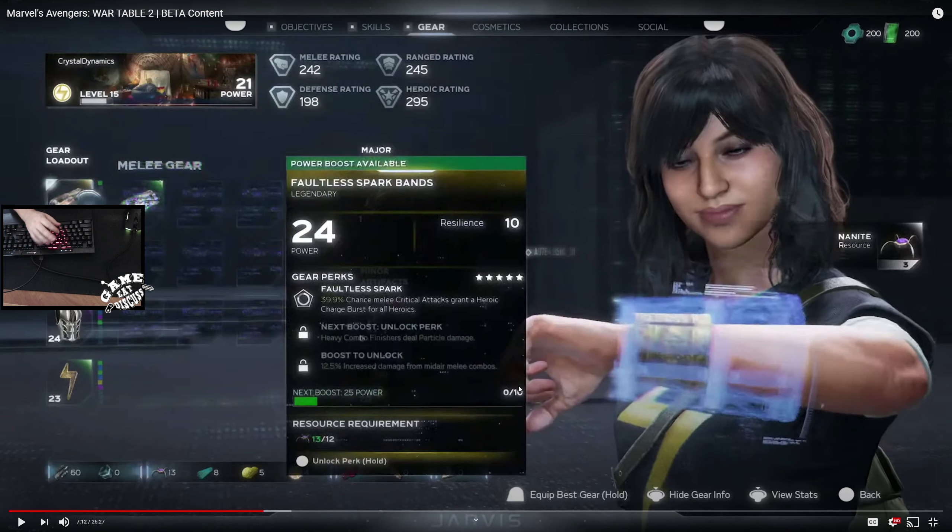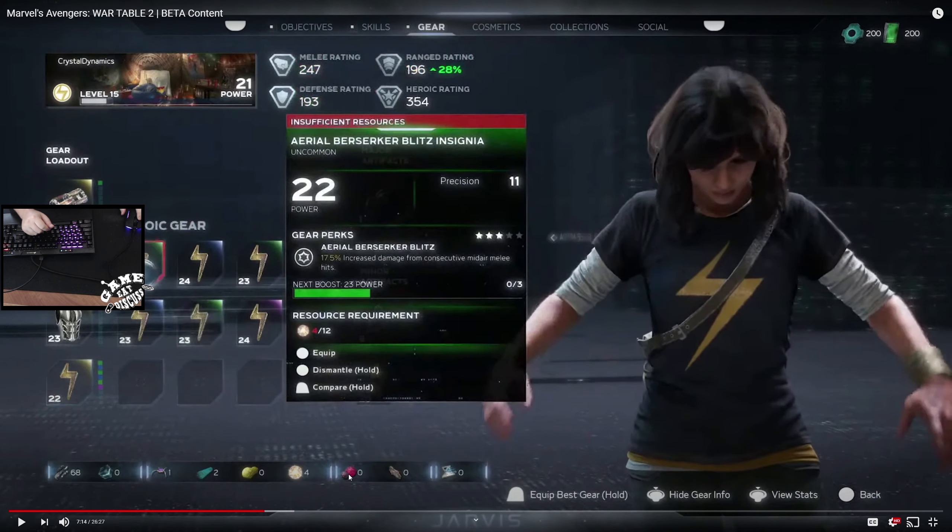Here's what's really interesting about this game — it's very Destiny-esque, very Warframe-type augmentation. You get all sorts of ratings, and gear with power — which is like item level — plus armor value and perks. You have to upgrade items to unlock perks like 'heavy combo deals particle damage' or 'mid-air melee combos deal extra damage.' You need resources to boost and upgrade these items, which means grinding is going to be a thing. Resources include things like alloy cubes, spider bots, pin particles, cosmic energy, and data disks.